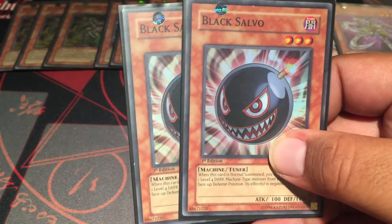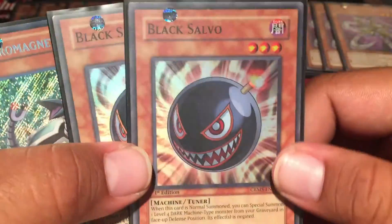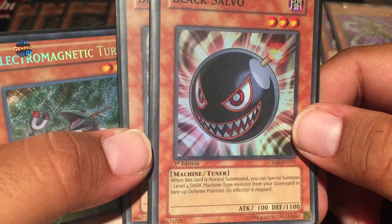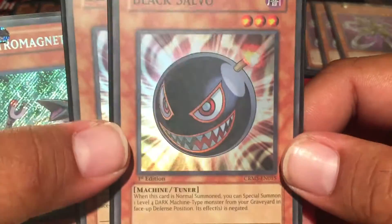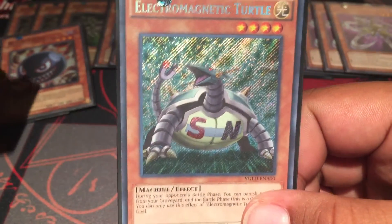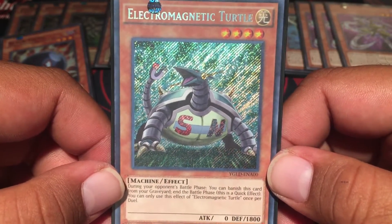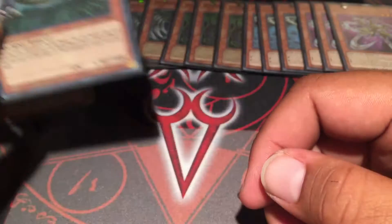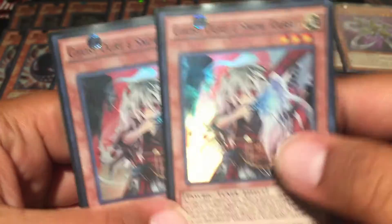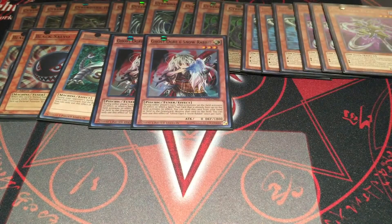Two Black Salvos. I first saw this card and thought it wasn't anything good, but then I saw the synergy with this deck. He's a level 3 machine dark tuner that when he's normal summoned, you can special summon one level 4 dark machine type monster from your graveyard. The original three all fit that. Their effects are negated, which you don't really care about - usually you sync it to Black Rose Dragon, that's really all he's there for. The card you can send from your deck with Cannon is Electromagnetic Turtle - you can send him to end the battle phase. Running Ghost Ogre and Snow Rabbit because hand traps are everything.